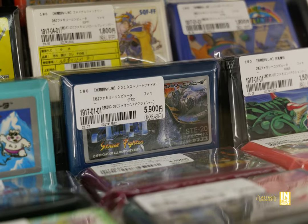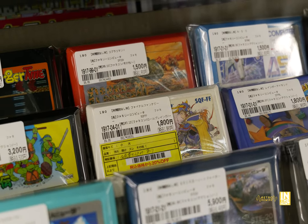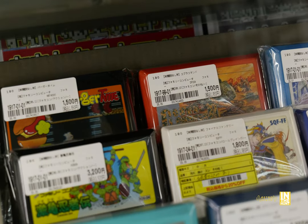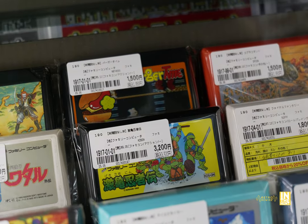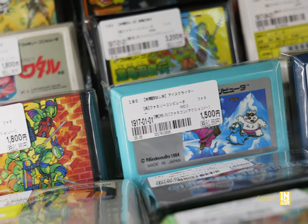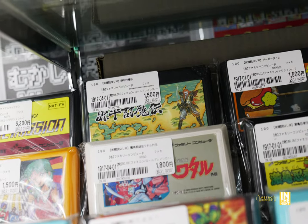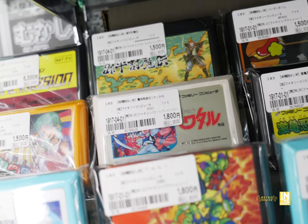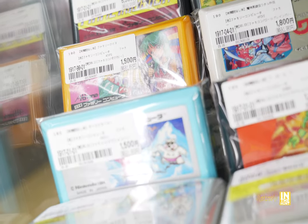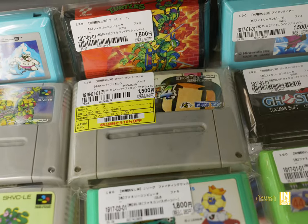We've got some Konami action, Street Fighter 2010 for 5,900 yen, and then Final Fantasy. Cobra Command for 1,500 yen. They also had various Teenage Mutant Ninja Turtles games coming in at 3,200 yen, and the other Turtles game for 1,800. Then we have Genpei by Namco. The selection here — not too bad, but not too great either. That could be for various reasons, just a shortage of those higher-end games.